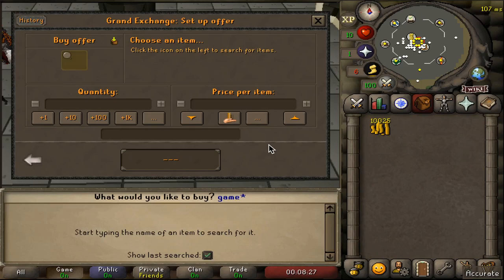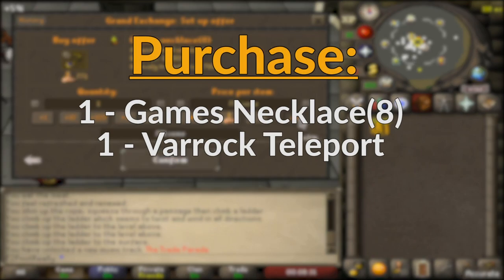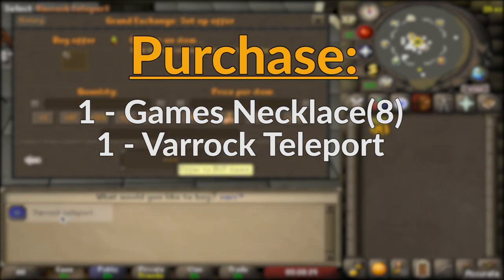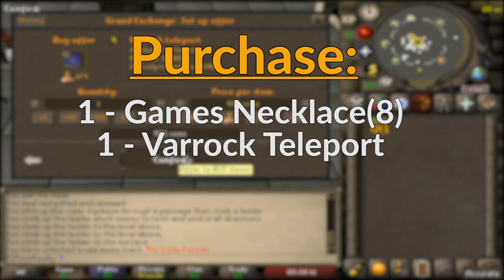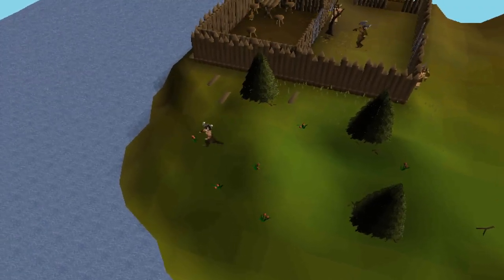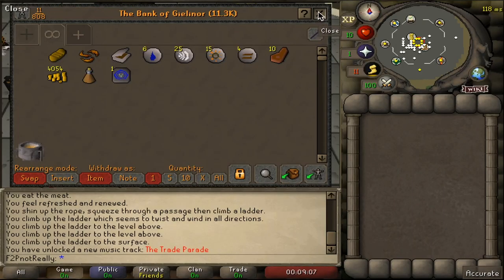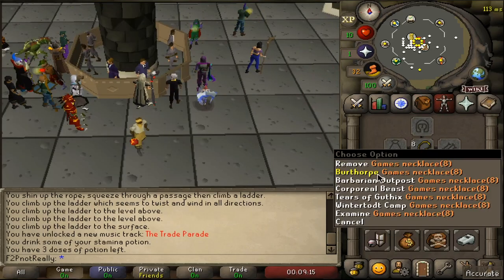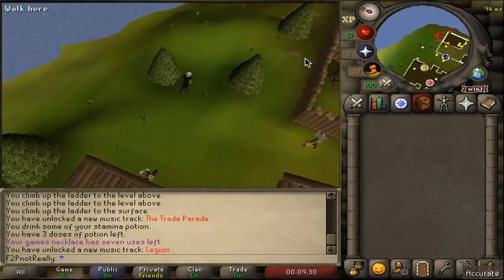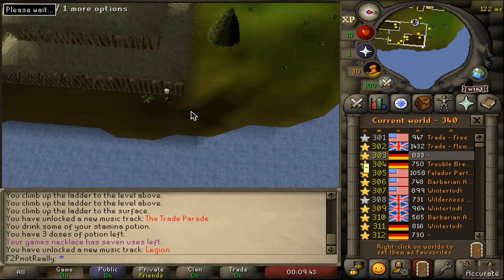Our next money-making method is resource gathering. At the GE, use your 10k cash to purchase a games necklace and a Varrock teleport tab, as we will be collecting planks that spawn outside of the Barbarian Agility course. These are typically collected by Ironmen for early construction training but also work as a no-requirement moneymaker. Bank your Varrock tablet, equip your games necklace, and use it to teleport to Barbarian Outpost. Run east to collect your planks — there should be a total of 4 — then hop worlds to speed up collection.